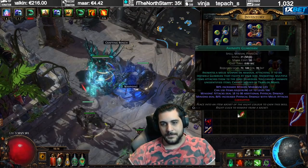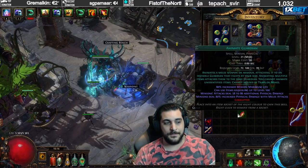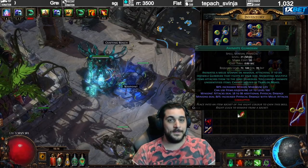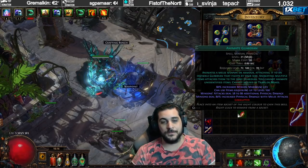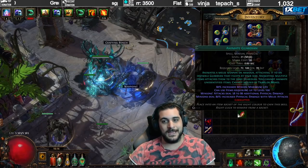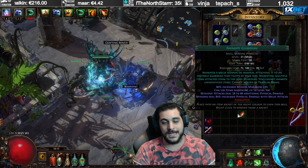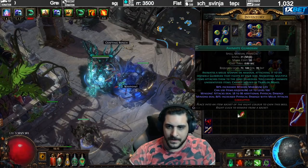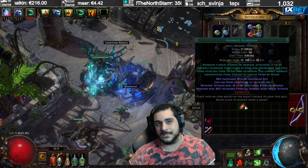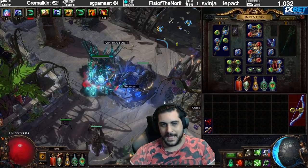You can desummon him, equip another gem, and then resummon him. It's very important that the new gem you summon him with has an item level requirement still on par with the items he was wearing. I've done the mistake in the past where I used a level one Animate Guardian, and that completely screwed over the Guardian — when I resumed him on the higher level gem, he only had the gear visually equipped but the mods didn't actually work, and he would just die immediately. So that's one of the ways I've killed my Guardian this league.